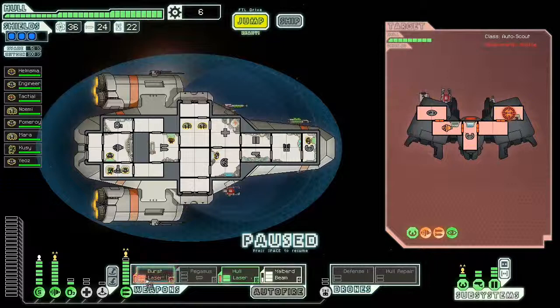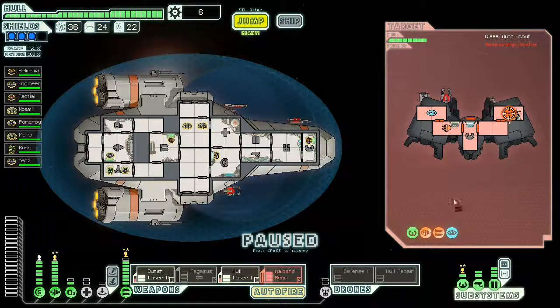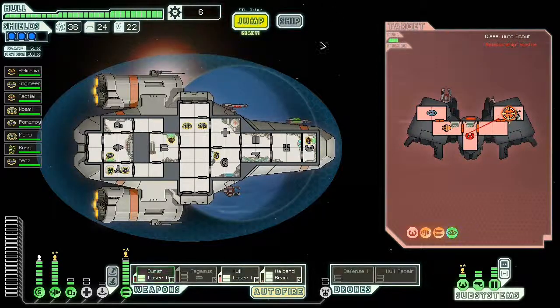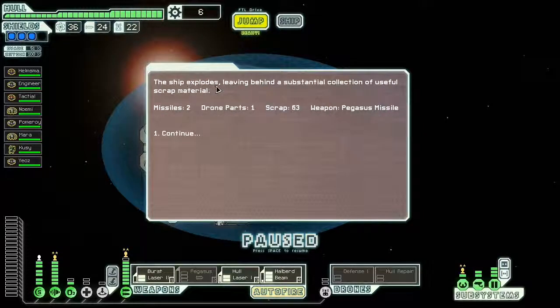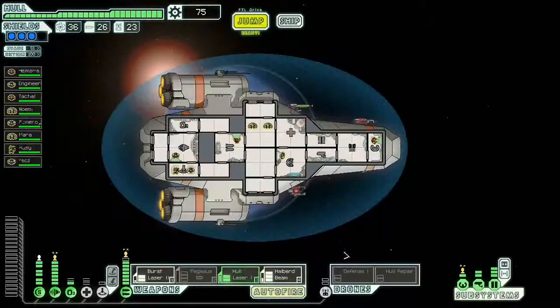I keep firing at his systems to put a stop to him being able to fire at me. He fired at me but we've already downed him, so he's done. The ship explodes leaving behind useful scrap material — and we got a Pegasus missile again. Equipment: Pegasus — awesome. Let's push on.